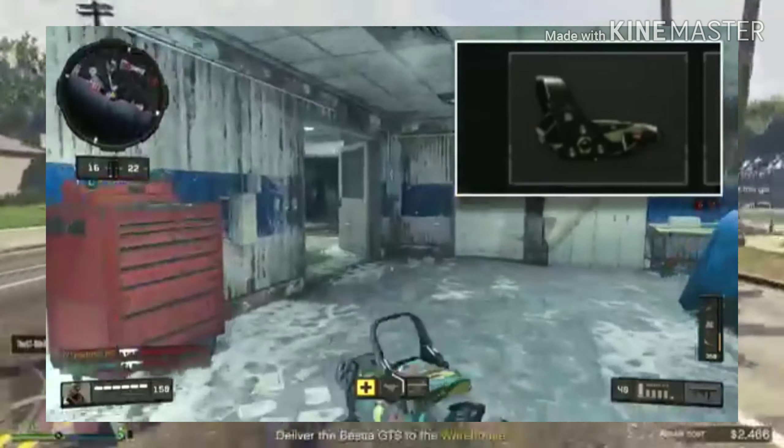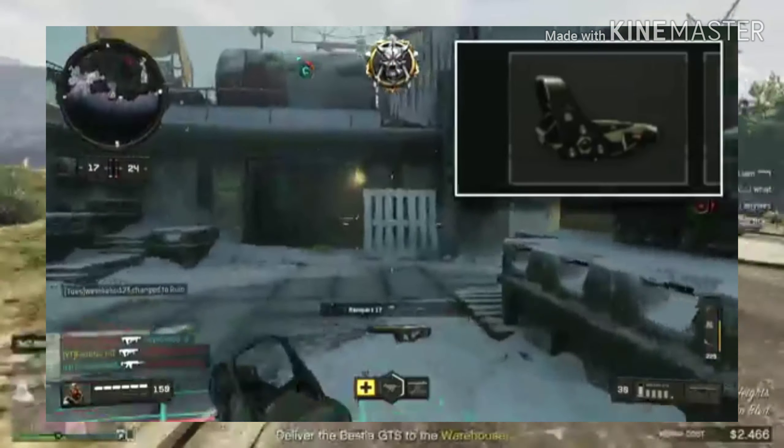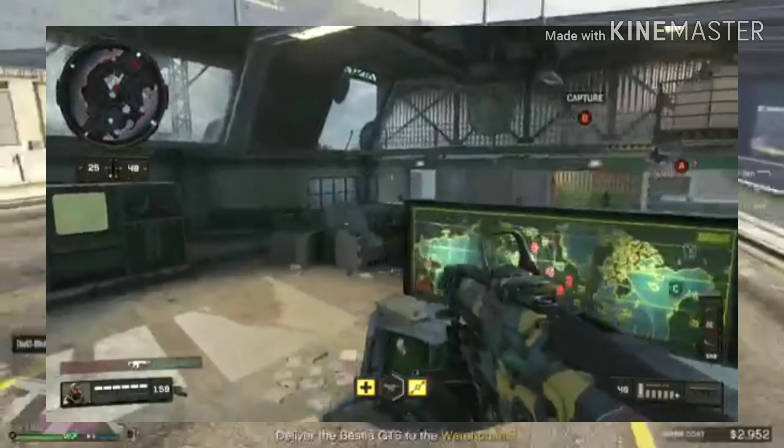Just pinpointing enemies with this sight on the gun — it just works so much better, it runs a lot smoother. All I can really say is that it's basically going to be short and sweet with the sights, but just use a reflex sight — it's amazing and it works really well.